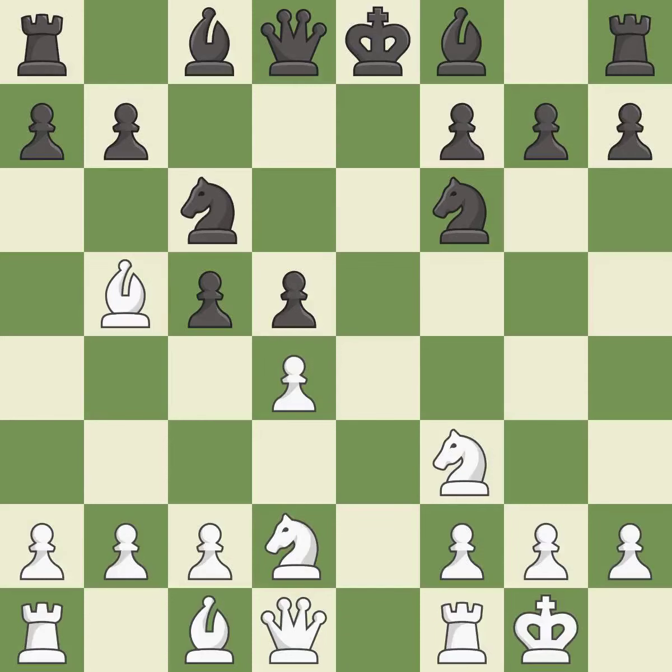This prevents the opponent from being able to win a queen — it is best. Takes back — it is best. This steps away from the checking queen — it is good. This forks pieces by creating a simultaneous attack — it is excellent. This steps away from the checking queen — it is excellent.